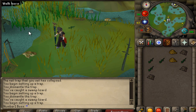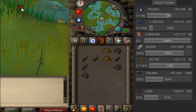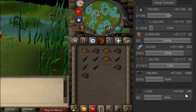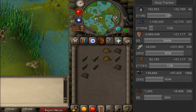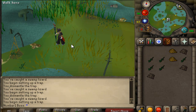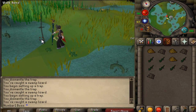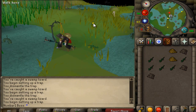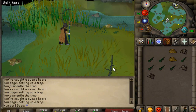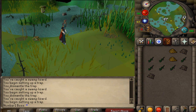I assume once I get level 40 hunter I can set the trap up there and it's going to be very quick. Right now I'm getting 28k hunter XP an hour - I just reset when I got here, I've done about 20 minutes of hunting so far. Level 28 hunter is like 19k an hour, level 29 is literally just around 30k an hour, so a pretty big difference. Once I get this up I think I'll probably be around 35k plus, maybe even close to 40-45k an hour.